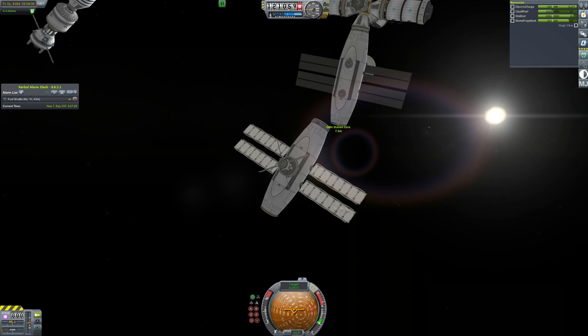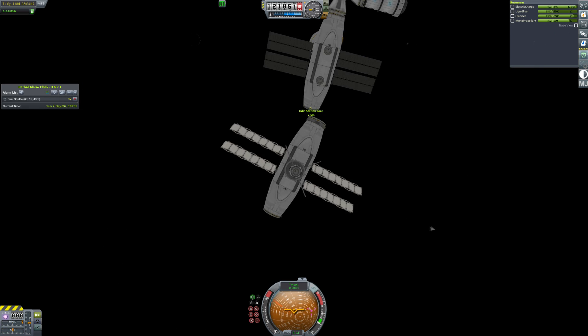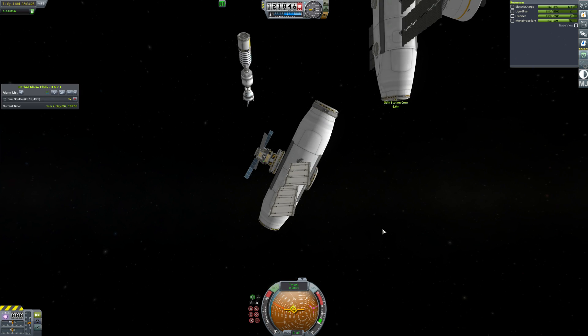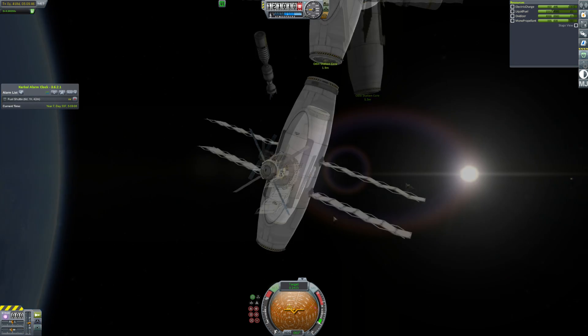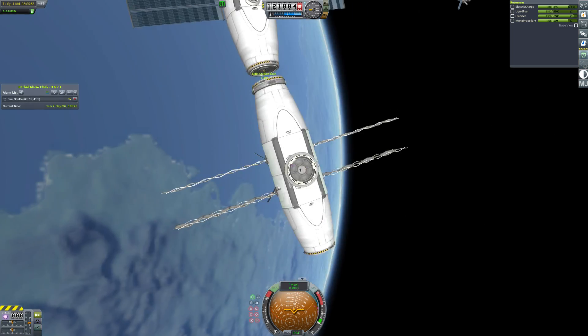So I think this will be the final setup of the space station — not rendition, what am I talking about, it's not a play. But yes, you can see I'm using the RCS tug we built actually in space. This was built on the station. And at some point we will be bringing up a rocket parts tank, probably, so that we can actually do some proper building in space.